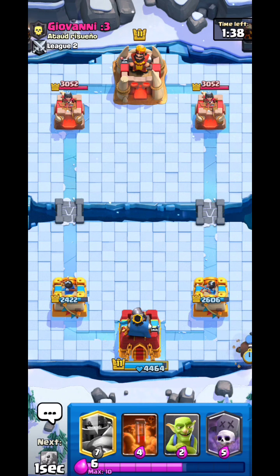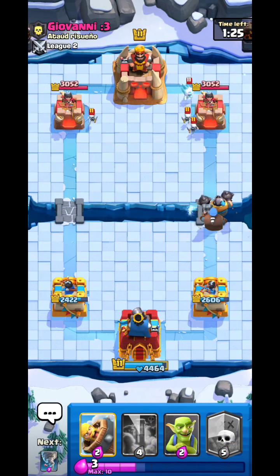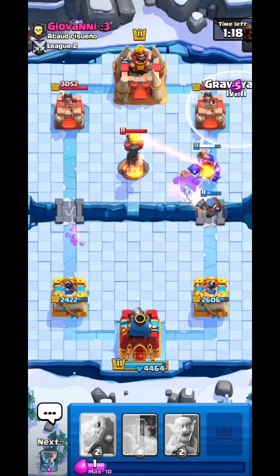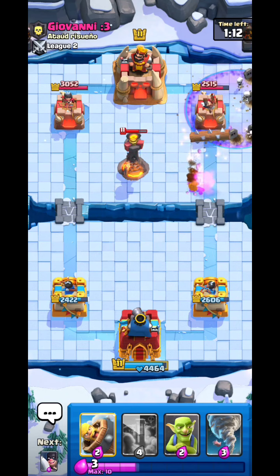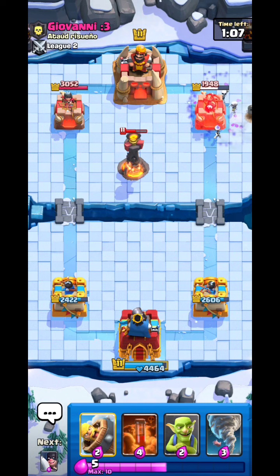If you know your enemy has a Rocket, bait it out with defense. If you need the Hunter against an E-Giant and they have Rocket, bait the Rocket with the Executioner. But if they have Rocket in a swarm deck you can bait the Rocket with your Hunter, so your Executioner survives and ends up doing great work on defense. The Log gives a little help but the Graveyard still gets work done for about 1300 damage.